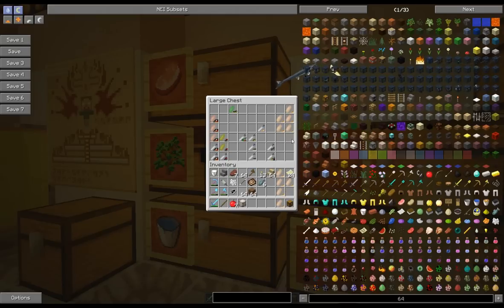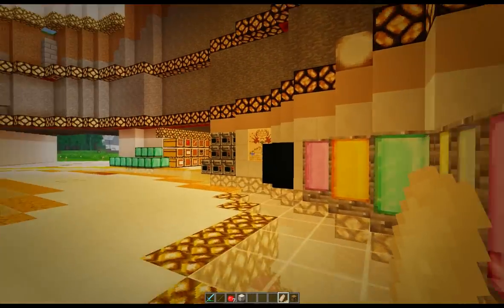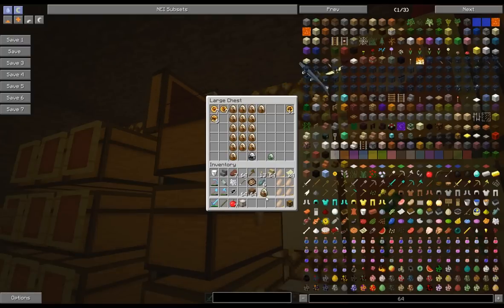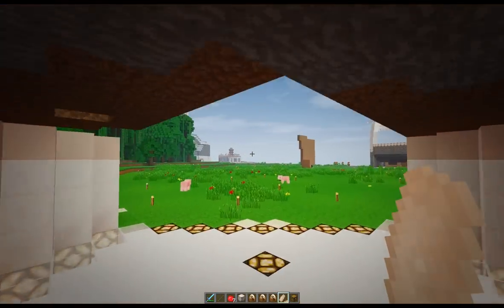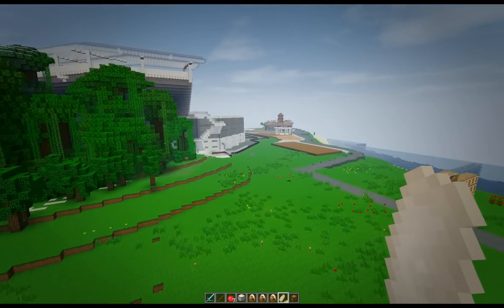We've got six slots of one type and six of the other - I'll come out, come back and get the rest and bring them in as well. Population explosion! I forgot how many of these I had. In the Fossil and Archaeology mod I've had loads and loads of them - so we've got one, two, three, four, five, six of each.